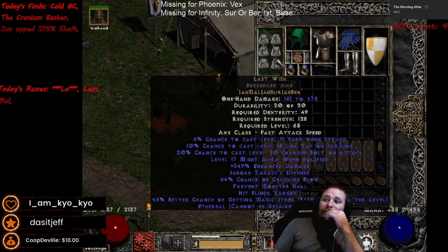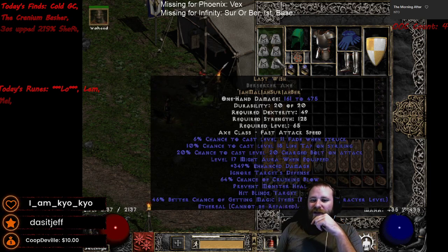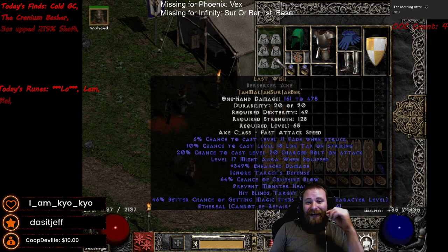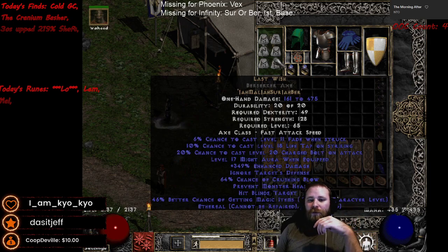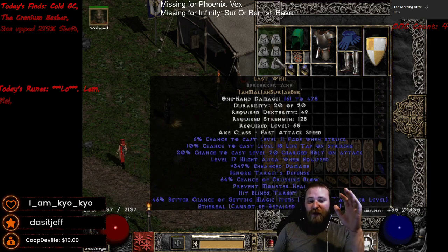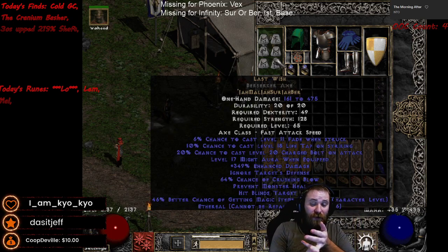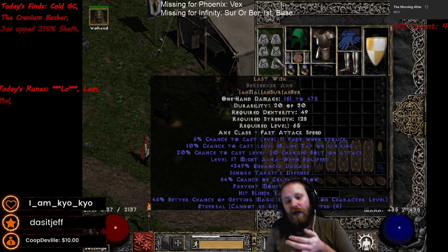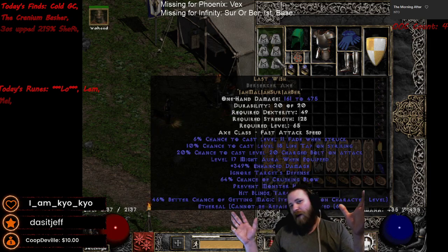Starting with the weapon: Last Wish. This is a controversial choice, but I personally like it. The enhanced damage is pretty high — 349 is kind of a meh roll. It's a very expensive rune word, but there are other options I'll get into in a second. It has magic find, it has Ignores Target's Defense, which is a huge thing. Almost all weapon options you'll want to look at have Ignores Target's Defense so we don't have to worry about attack rating.